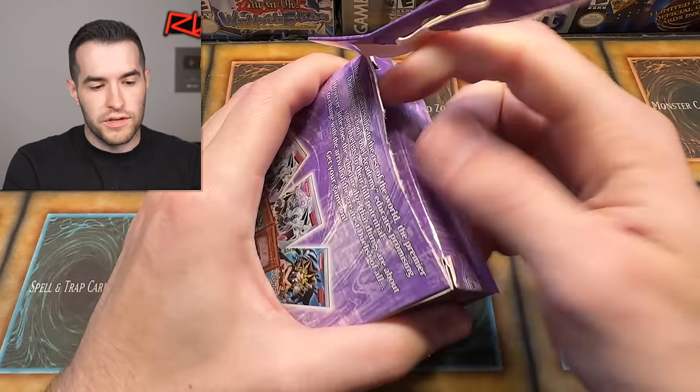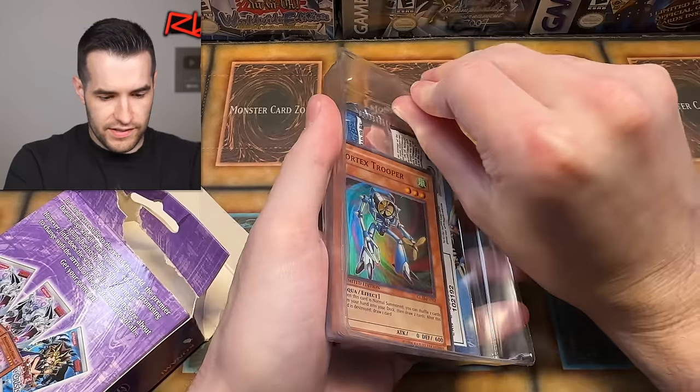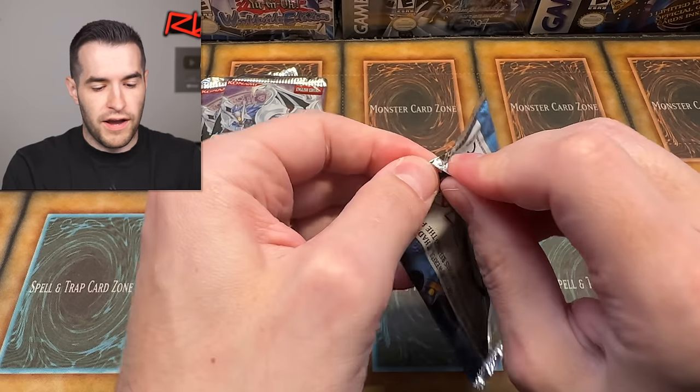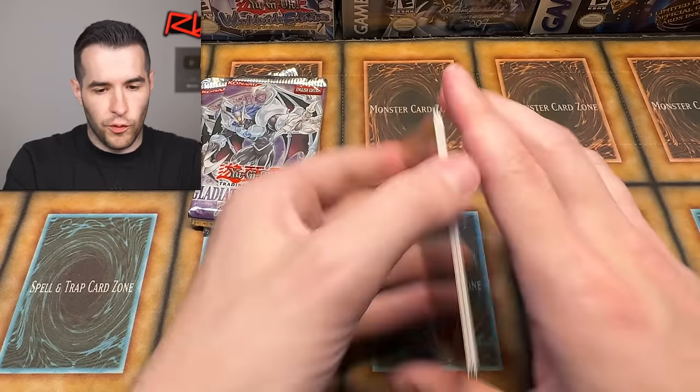This will be the halfway point after this one. So far it's been alright — some decent stuff but nothing insane. We really want to pull something crazy. There's Vortex Trooper again — really want Phantom of Chaos, that's a better card, it's used in Edison a little bit. Dark Crisis pack number five — we pulled: Acrobat Monkey, Joey Wheeler, Altar, Iron Blacksmith Kotetsu, Cessus of Dagla, Sasuke Samurai Number 2, Shooting Star Bow Seal, Frozen Soul, and Archfiend Soldier — another rare.